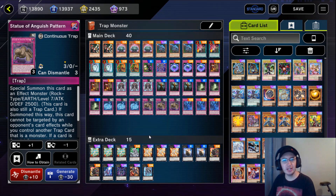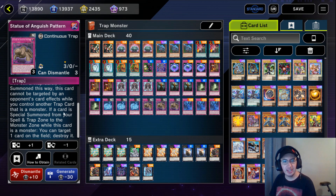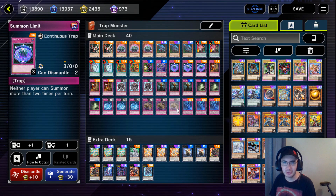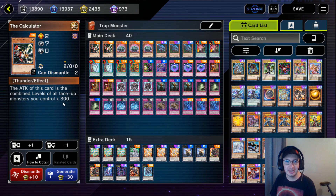Three copies of Statue of Anguish Pattern - special summon this card as an effect monster. It's a rock earth type with zero attack and 2,500 defense. If summoned this way, this card cannot be targeted by an opponent's card effect while you control another trap card that is a monster - a little targeting protection. And if a card is special summoned from your spell and trap card zone to the monster zone while this card is a monster, you can target a card on the field and destroy it. What's nice about this effect is it's not a hard once per turn, so multiple trap monsters can get us multiple pops, and if we have multiple Anguish Patterns each one can pop a card - that can get very nasty. This combos well with Summon Limit; we can pretty much guarantee our opponent never has a board of monsters on our turn. Seven stars also means having this on the field automatically gives the Calculator a free 2,100 attack, and on top of its own two stars it has 2,700 attack.